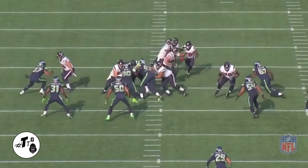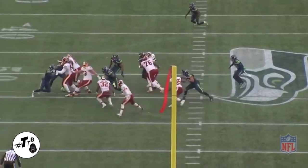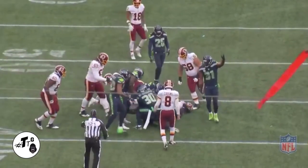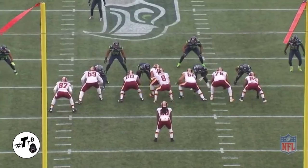2i, 11 personnel zone left: Nas rides the backside shoulder of the right guard and blows it up, which causes the running back to get nervous and creates the forced fumble. 2i, 12 personnel zone left: Nas rides the backside shoulder of the right guard as if it's a run.